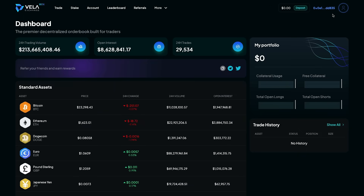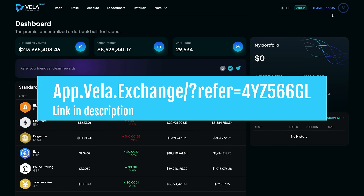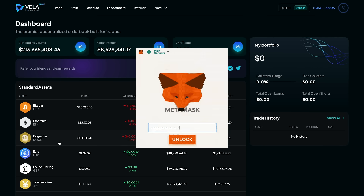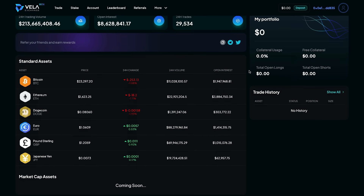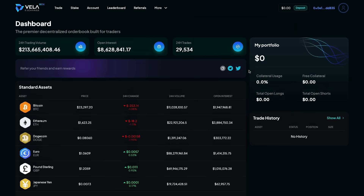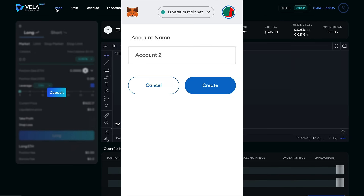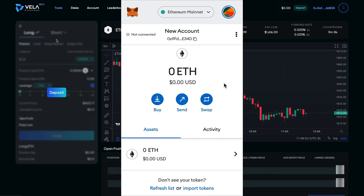The Vela Exchange is currently in beta and I created a referral link that you can use — the link is in the description down below. Before we get started, make sure you create a separate account in MetaMask so that you have as little risk as possible. I always recommend putting a tiny bit of ETH or just a few USDC whenever you participate in a new protocol or airdrop. It's always better to be safe than sorry. Just choose a new account on the top right of your MetaMask and you've got a new 0x address to use.